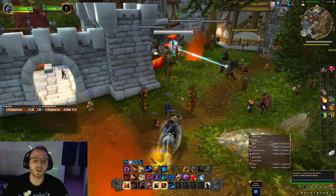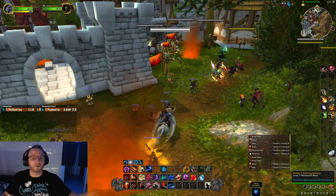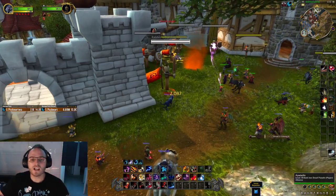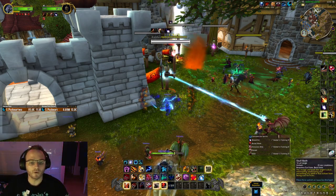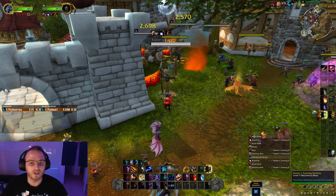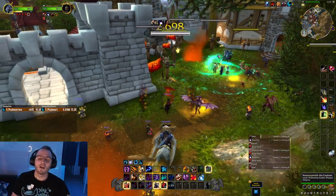If you apply Rake from Sudden Ambush and then immediately get an Apex proc — which gives you a free Ferocious Bite — that Bite can also trigger another Sudden Ambush at 50% chance. If it does, you can then Shred because you've just applied your Rake. If you're in a situation where you don't have Sudden Ambush but your Rake is about to fall off, just reapply it — don't worry about it. But if you have a Sudden Ambush proc and your Rake needs reapplying soon, try to save it by using other filler abilities like Moonfire, Thrash, or Brutal Slash while waiting, and avoid Shred since Shred would consume the Sudden Ambush.